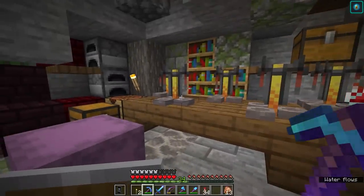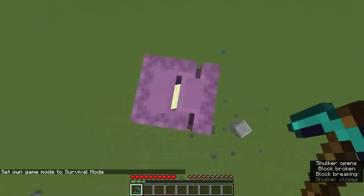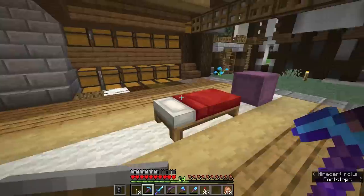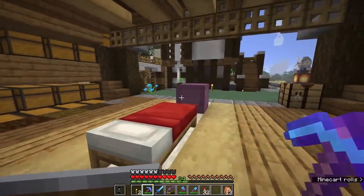If you take away the block a shulker is attached to and there aren't any other blocks it can teleport to, will it just fall? Nope, they just kinda hang in the air. Do you think sleeping in beds destroys the difficulty and purpose of bases in Minecraft? No, it's not always possible to reach a bed. You can choose not to use one, but sometimes you need to make it daytime.